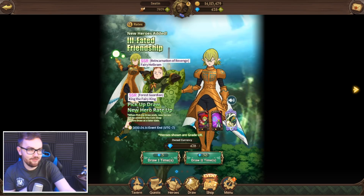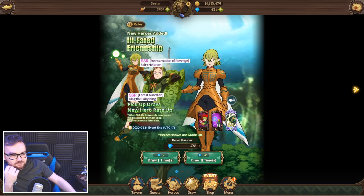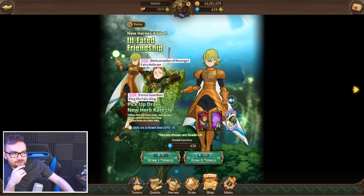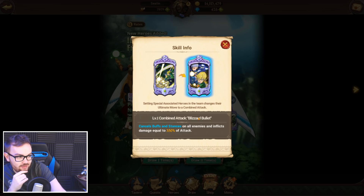He's like maybe a more annoying version of Merlin, and the Merlin-King-Gotha Control team is very popular in PvP at the moment. So it's like Merlin, instead of the shield you've got Petrify. And then the ultima — what does the ultima do? It cancels all buffs and stances on all enemies and inflicts damage equal to up to 350% of attack.